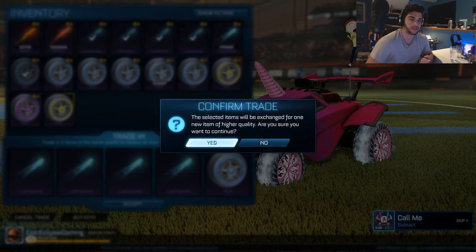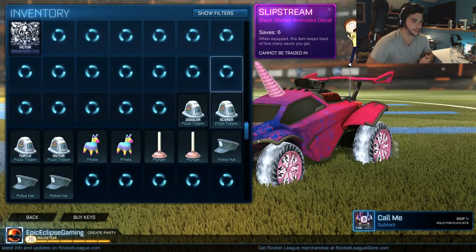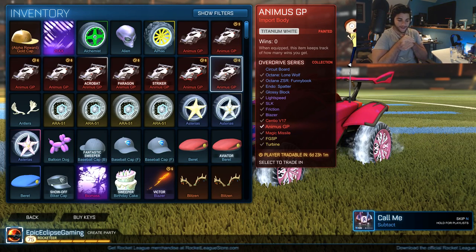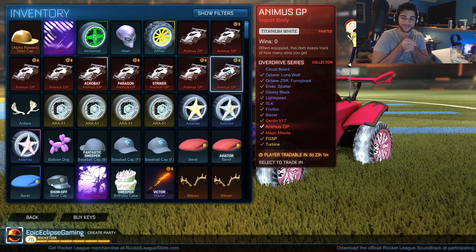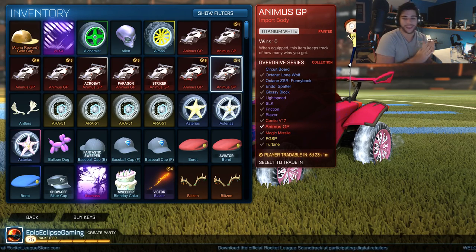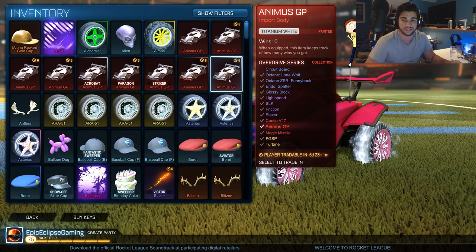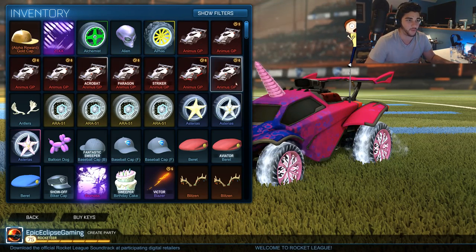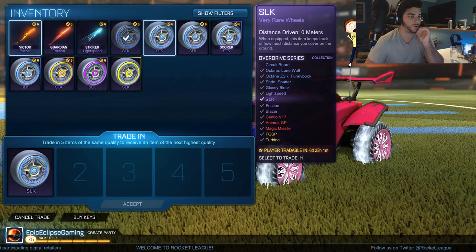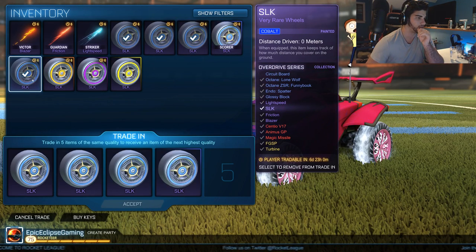Come on, something good here. Oh yeah, painted Animus! Let's look at what that was — hard to tell there. Oh yeah, so many painted items, it's so nice. So now we have painted certified Animus and we just have a normal painted Animus in white. Oh, that's crazy guys. So now we're on our last one. Oh, that's Cobalt Scorer — we'll just do that one. I don't like that one — that's Striker. I guess we'll do this one.